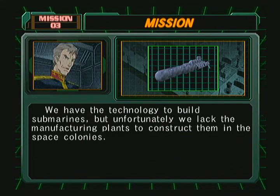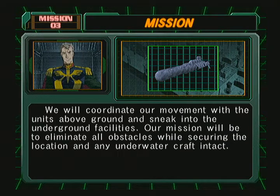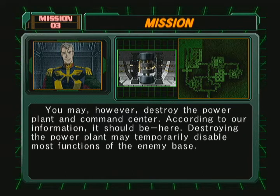We have the technology to build submarines, but unfortunately we lack the manufacturing plants to construct them in the space colonies, and the ability to bring them from space to here. Gaining control of their shipyard and any submarines is crucial if we are to successfully advance through our missions and secure our place on Earth. We will coordinate our movement with the units above ground and sneak into the underground facilities.